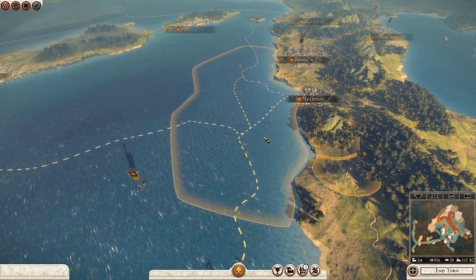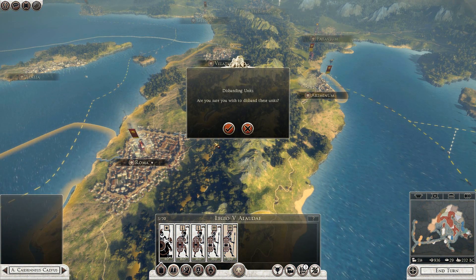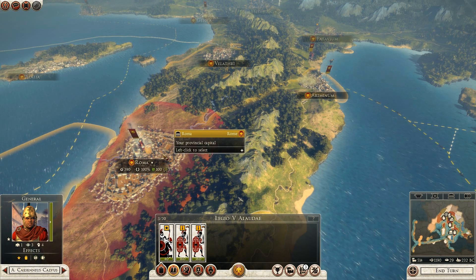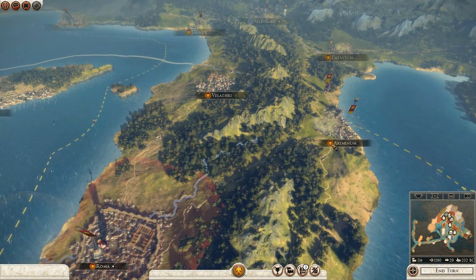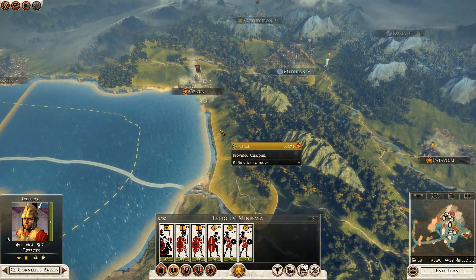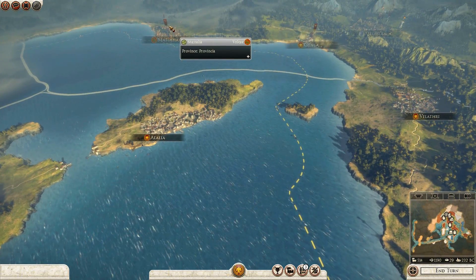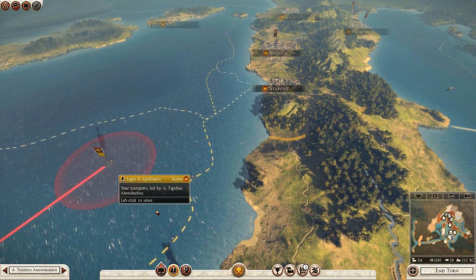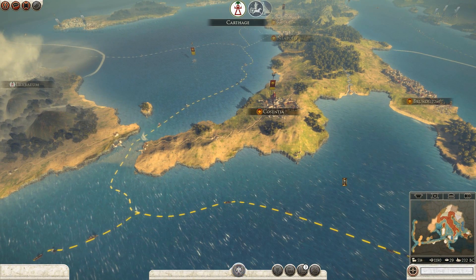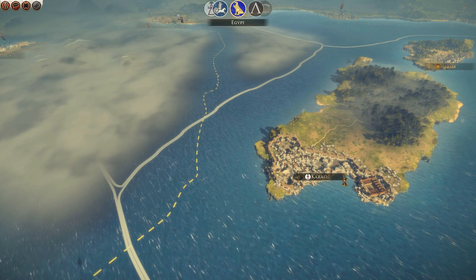Do I really need all these units? I have a lot already. I can take a couple of units out of there — that'll help. I want to keep these guys here just in case the Volcates get a little too happy with me. End the turn for now — save the cash.